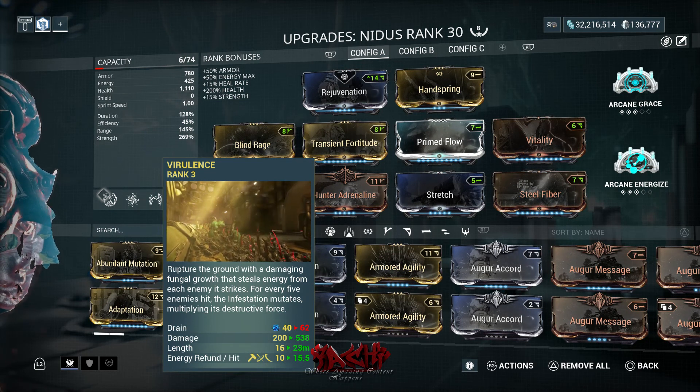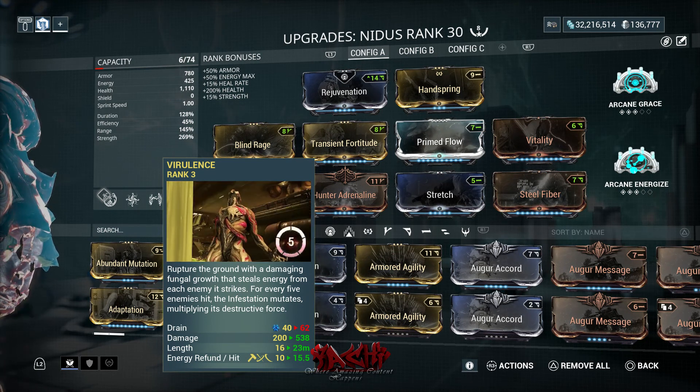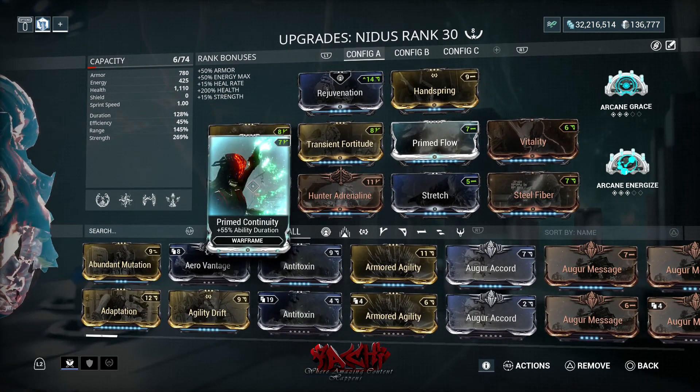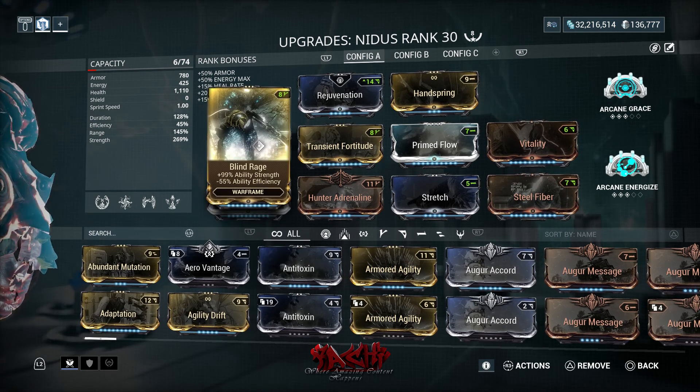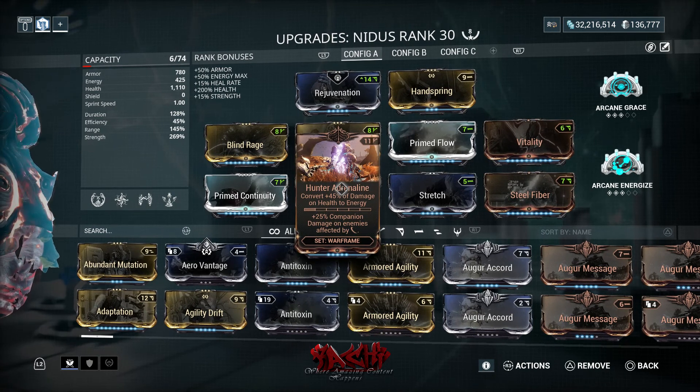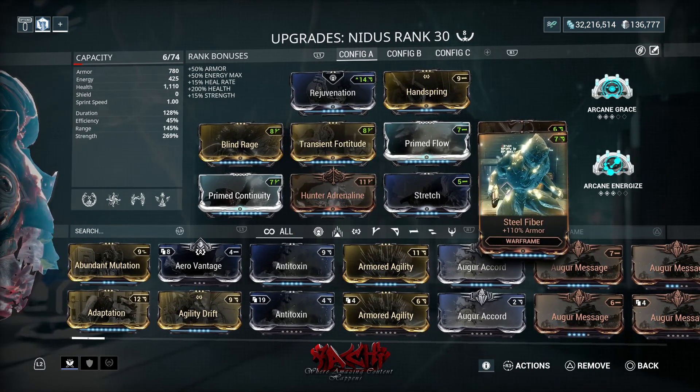When you hit a number of enemies, energy gets refunded to you. I have Blind Rage and Prime Continuity for duration and power strength. I also run Transient Fortitude and Hunter Adrenaline — since Nidus has no shield, that gives him great benefit. Steel Fiber is in there to get his armor up.